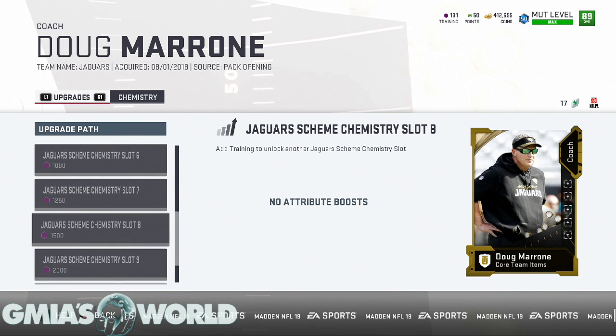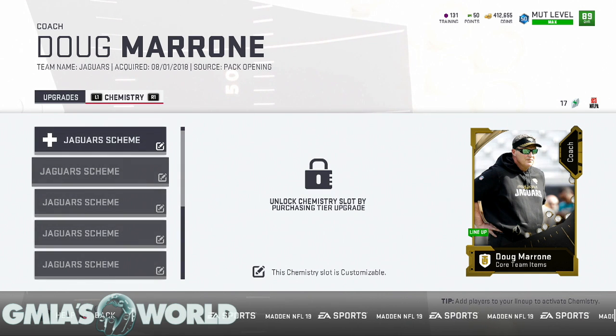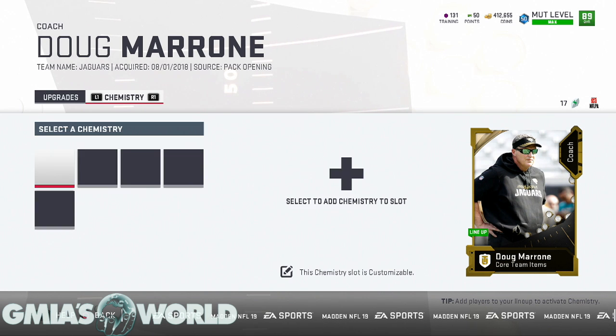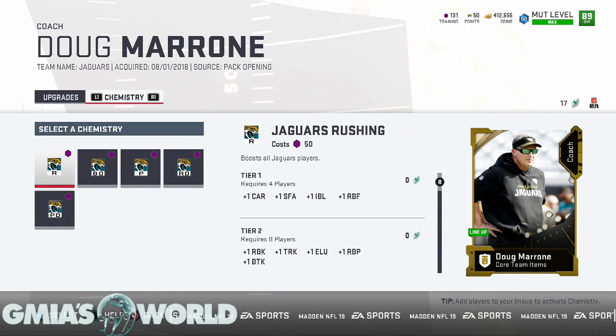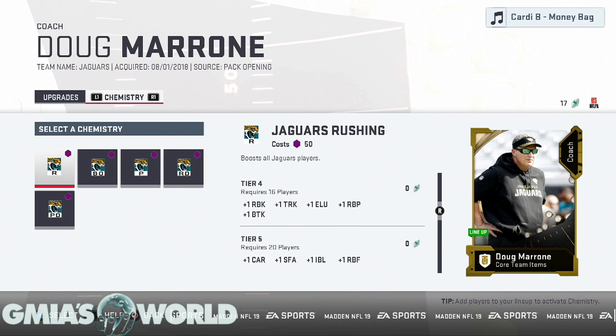I do like the fact that training points ensure no card will lose value. Some cheap silvers give you five training points, but for elites, every one of them will maintain their value because of systems like this. There's always going to be something else you can do with them. That said, you're still going to need a certain number of players and a certain amount of training points to upgrade.